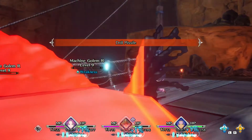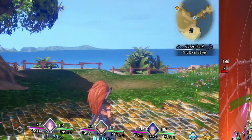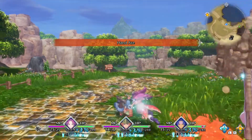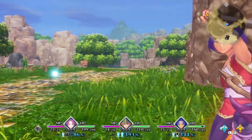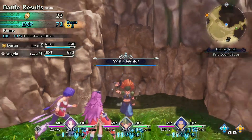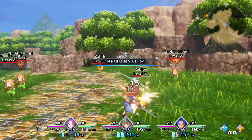There is a difficulty spike in the game, but it's weird because it only happens in one specific spot — it's not balanced throughout. I don't want to say exactly where because it would be a spoiler, but it's really just that one boss battle where the difficulty spikes, and everything else has been pretty on the level.